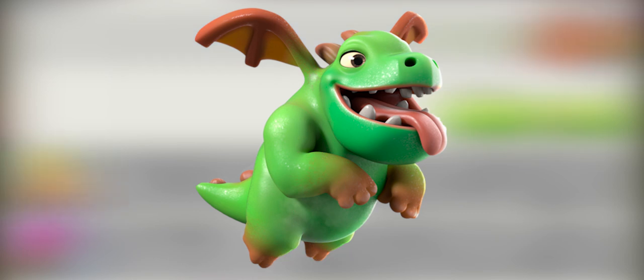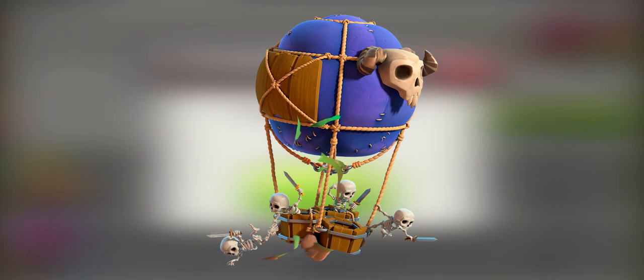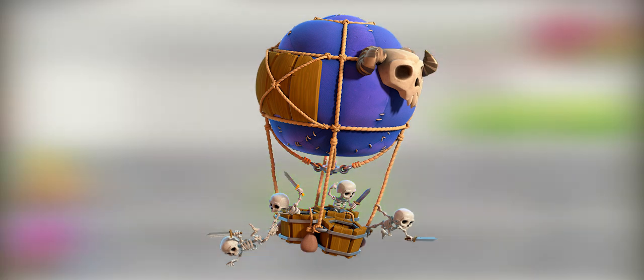The Baby Dragon, requiring a level 6 barracks — cute, snuggly, and prone to fire-spitting tantrums. Rampant destruction has never been so adorable. The Dropship, requiring a level 9 barracks. Packed to the brim with bones instead of bombs, skeletons leap out of these balloons directly next to the enemy.